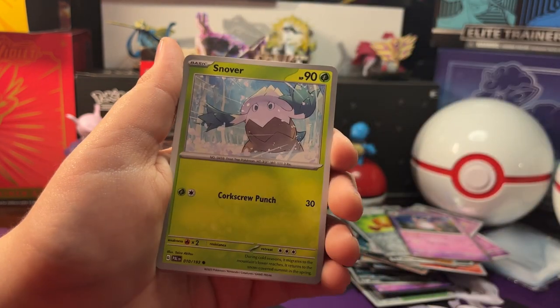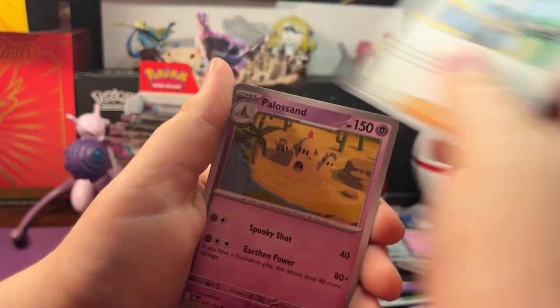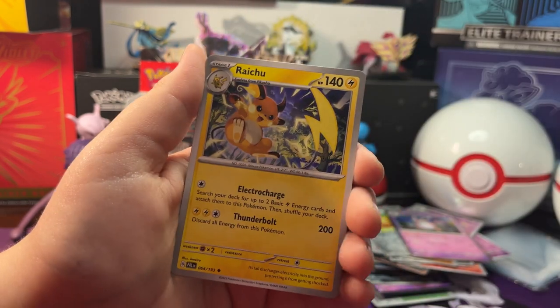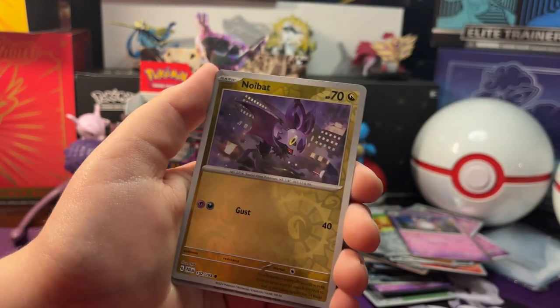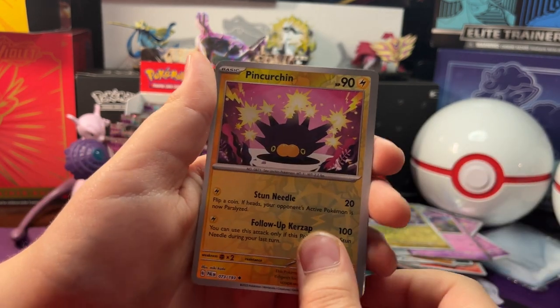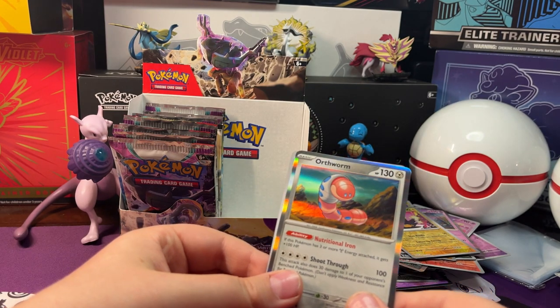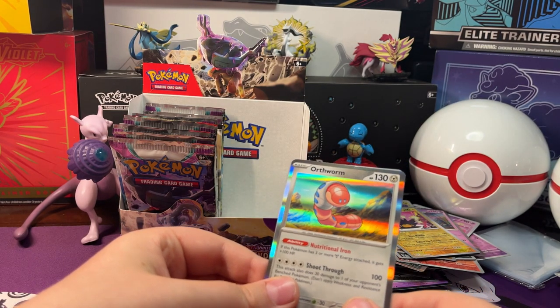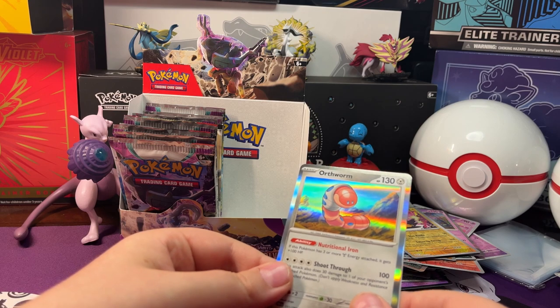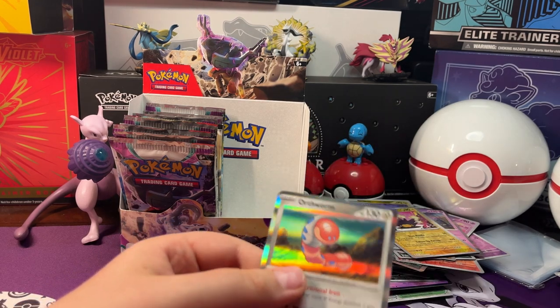Next pack: we got Love Disc, Snowbird, Clutch Lane, Voltorb, Dendra. Holo Slain, Raichu. Reverse Holo Noibat, Reverse Holo Pinchurchin. And a Holo Orthworm — I'm gonna guess Grass Energy, it's Dark Energy behind it.